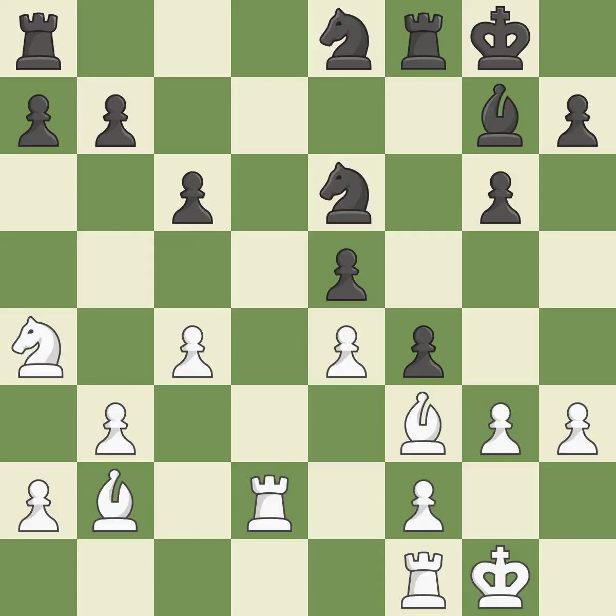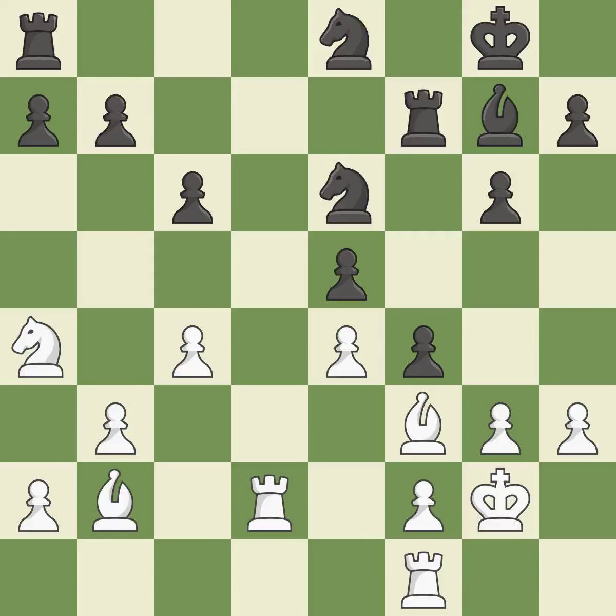The knight can now control more squares as a result. This threatens to activate a rook by getting it to the seventh rank. Only one move worked there, and this wasn't it. This overlooks an opportunity to win a tempo by threatening a knight — it is a mistake. This ignores an opportunity to connect rooks — it is a miss. There were worse maneuvers, but there were also much better ones. After all captures, this is an equal trade. This is the only move that works — it is a great move.